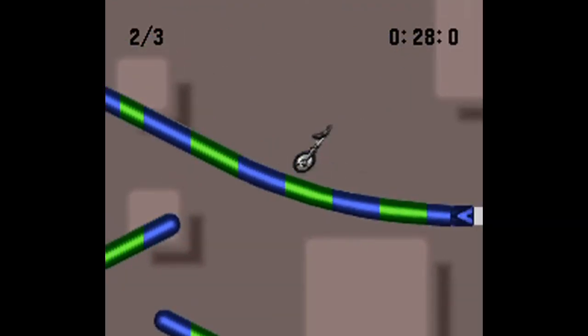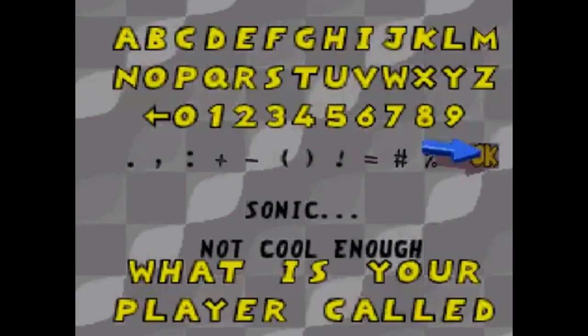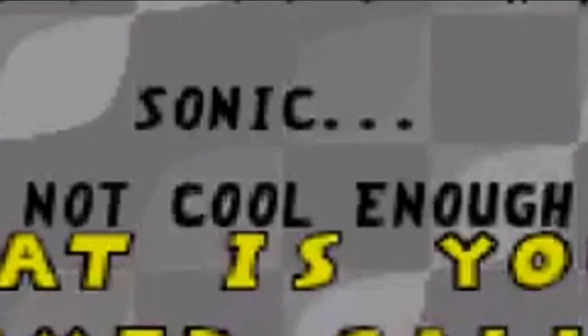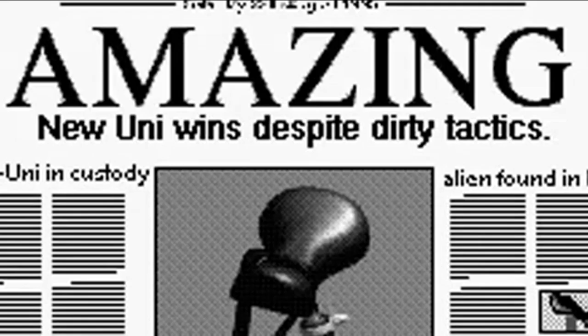That's pretty funny — I guess this game really liked taking jabs at Sega, because another thing is if you try to rename one of the racers Sonic, it tells you that the name is not cool enough. And if you somehow manage to beat the Anti-Uni in the most difficult tour of all, you actually get a funny ending screen: 'New Uni wins despite dirty tactics! Anti-Uni in custody!' That's actually pretty funny. 'Alien found in Beth' — what? Is that a reference to something? I don't get it.